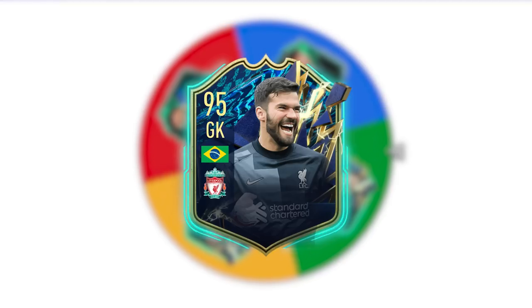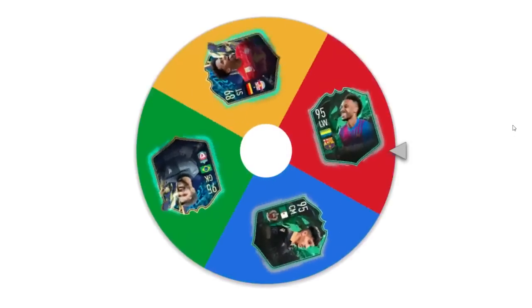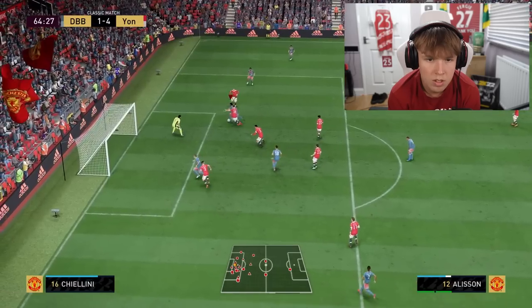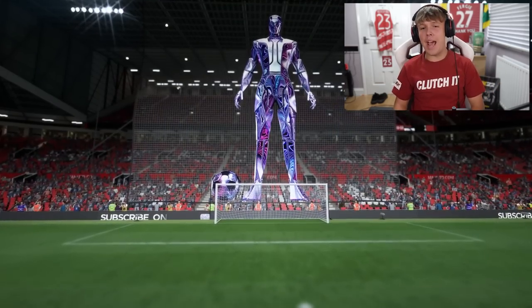Straight into letter A. The four players we have are Alisson, Aubameyang, Atal, and Adeyemi. And we've landed on Alisson — we're actually kicking off the challenge with a goalkeeper up front. Oh dear, we are in trouble. He goes offside — so close. Well, there we go. First letter of the alphabet and we have already failed. Alisson's going into an SBC at the end of this video.